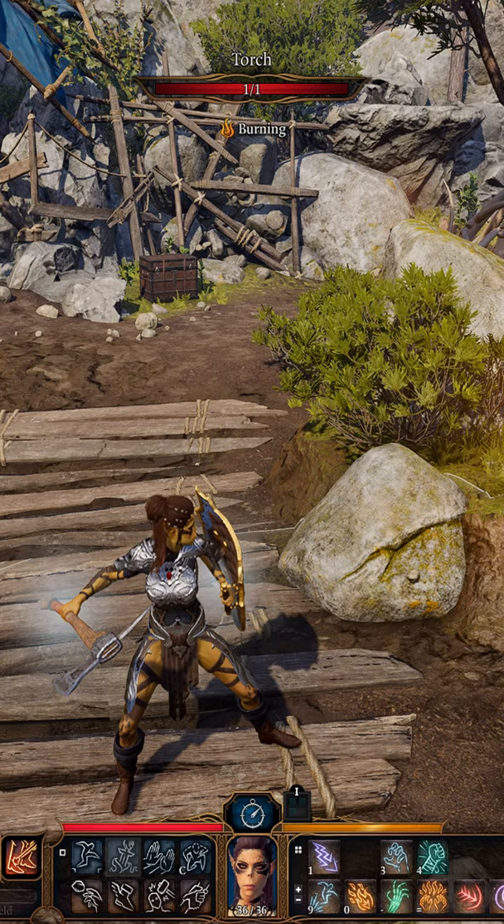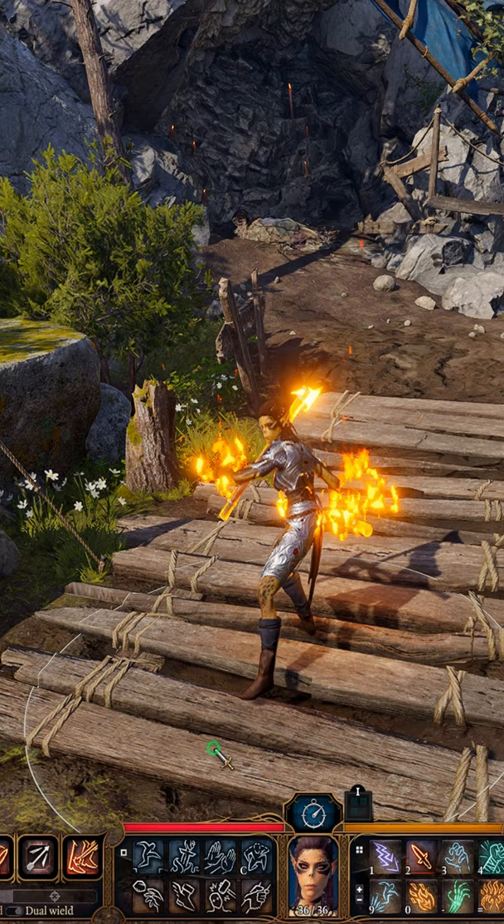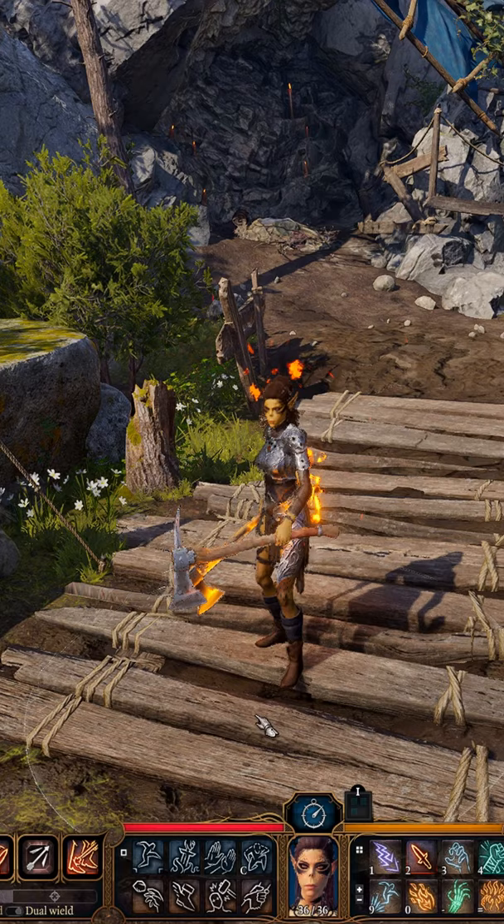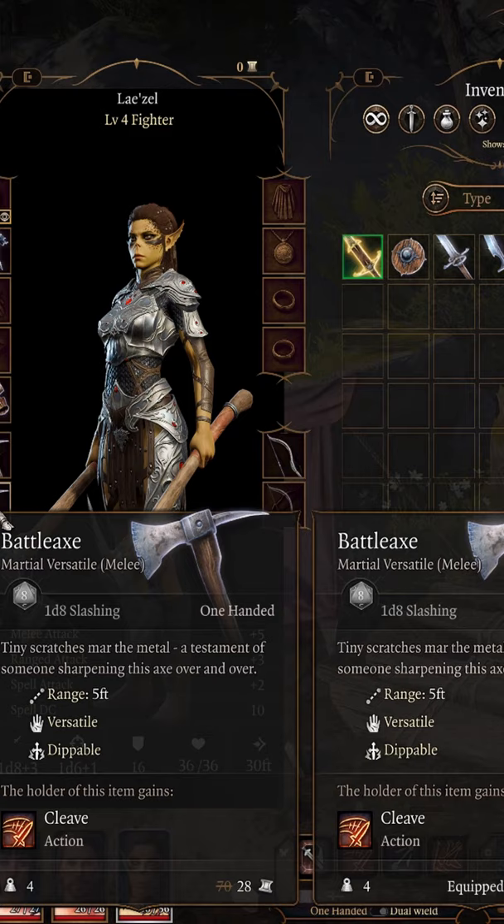This weapon is also difficult, like most weapons in Baldur's Gate 3. The weapon can be dual-wielded if you take the dual-wielder feat. This will allow you to put any weapon that is not considered light, but also not considered a two-hander, in your left hand. This means you can dual-wield two battleaxes to give you an effective 2d8 instead of just 1d10.